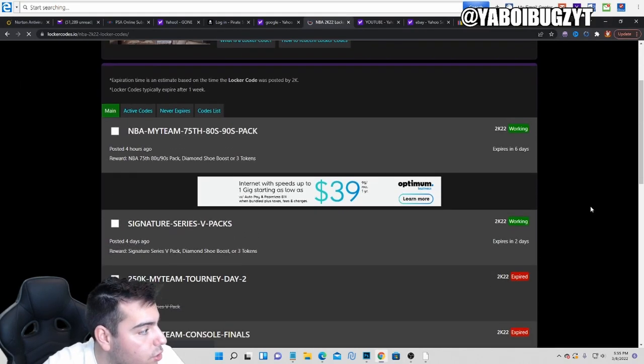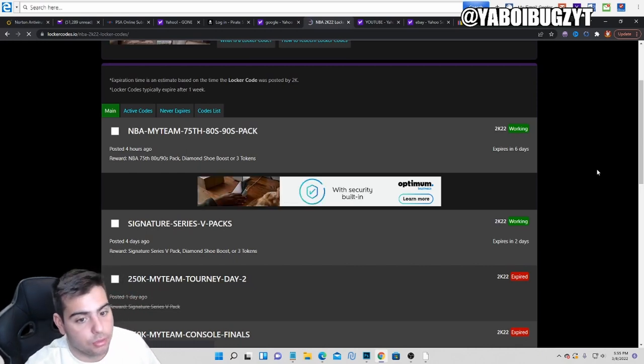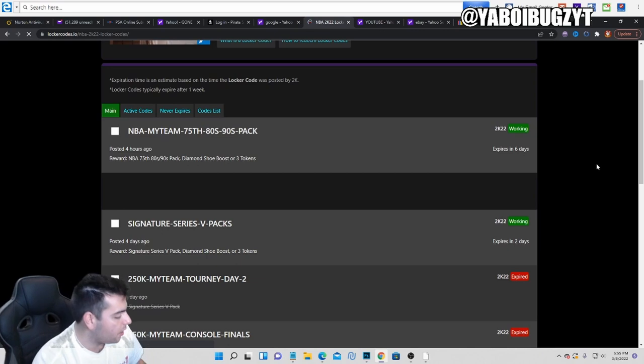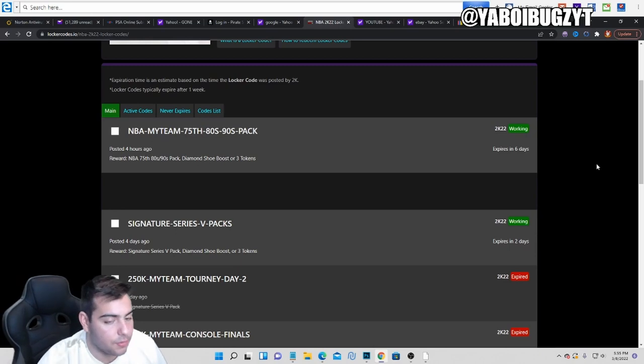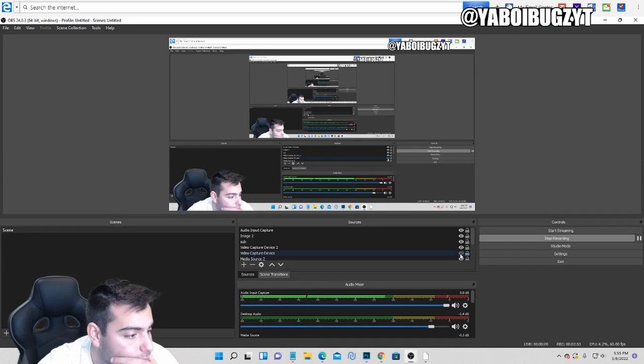There are only two active locker codes — that's kind of hard to believe, to be honest. Content was mid today, nothing crazy really at all. That's the codes we've got. Sell your team, make that MT — hope you guys enjoyed. That's it, peace.